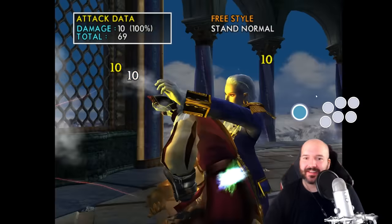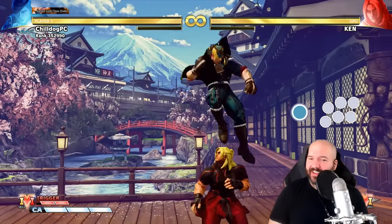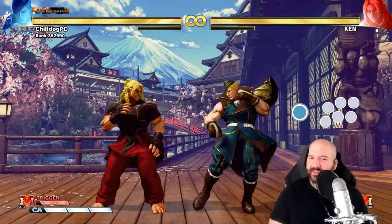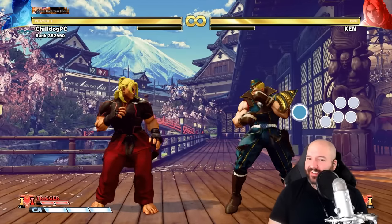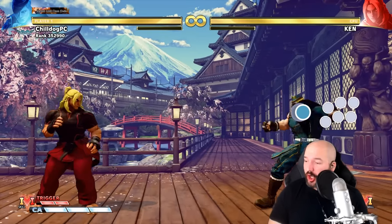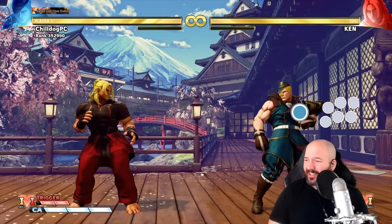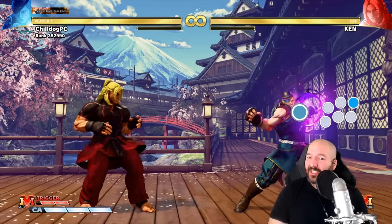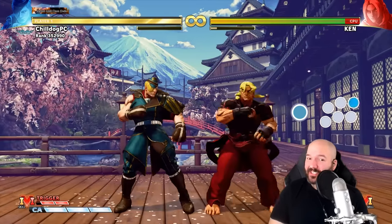First, let's start with the character that kind of inspired me to make this list, which is Ed from Street Fighter 5. Ed is pretty interesting because he does not have fireball motions, dragon punch motions, or charge motions. So how do you do his special moves? It's kind of interesting — some of his special moves you hold the button down to do.